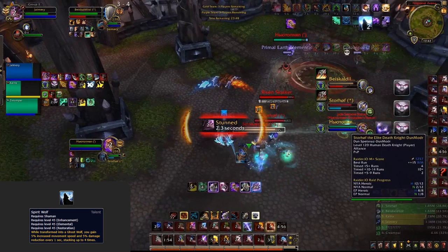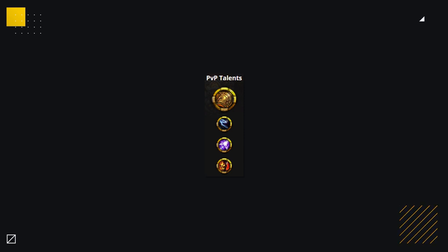The only real change you'll ever make is on that level 45 row. Whilst Earth Shield provides some good bonus healing, often versus melee teams you'll want the added damage reduction and movement speed of Spirit Wolf. Other than that, your talents are set in stone.